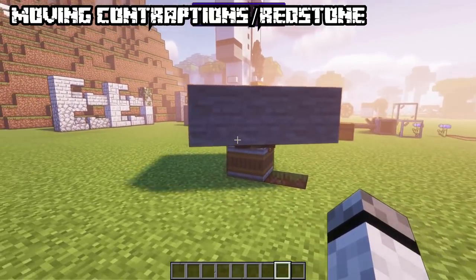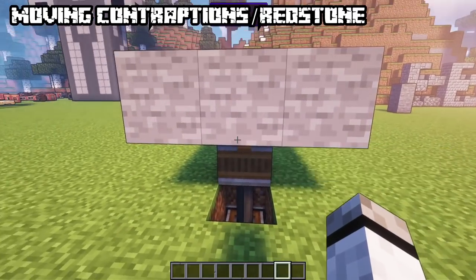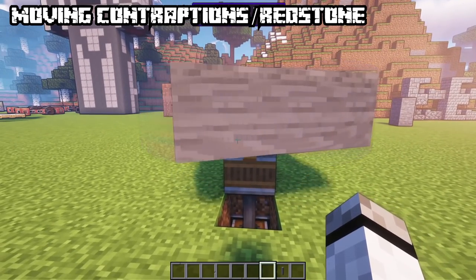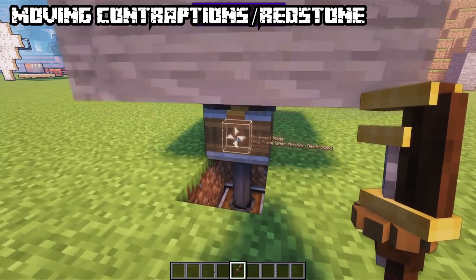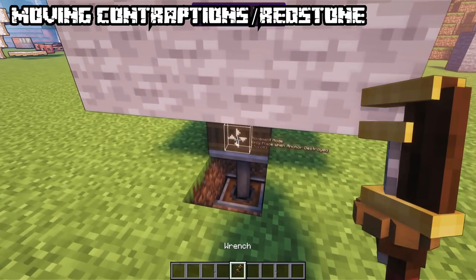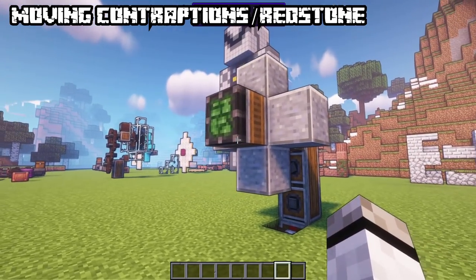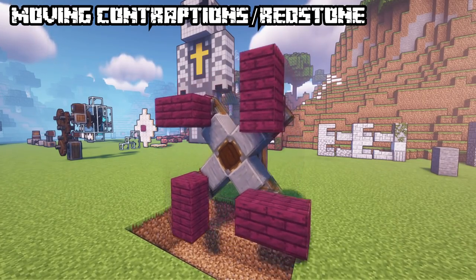You've already seen the windmill bearing used to generate power. There are two more bearing blocks. The mechanical bearing is used to rotate blocks above it — upon right clicking or receiving power it constructs the structure and begins rotating. Right click again to stop it or remove the power. By default it returns to the nearest solid block angle. It can be modified with a wrench so it never goes back, or only when you stop it near the starting angle. If a mechanical bearing is part of a moving structure it will try to stay upright.